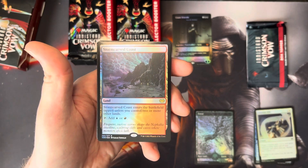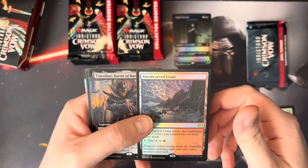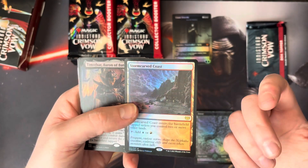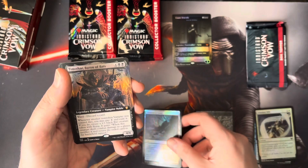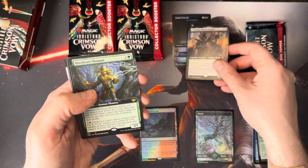We start off immediately with a Stormcarved Coast. Not bad — this is obviously the lower end of all that, but these lands are going from anywhere from $8 to $17 depending on your rarity. Another mythic: Timothar, Baron of Bats.